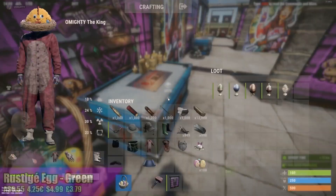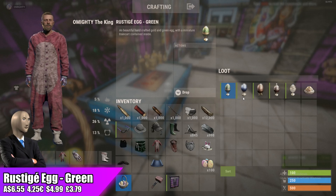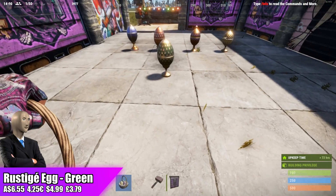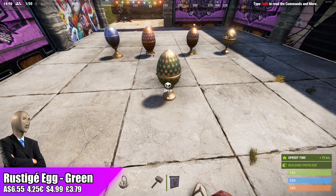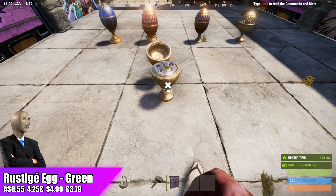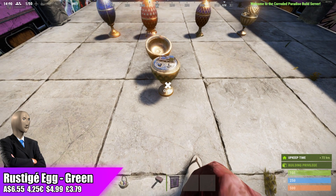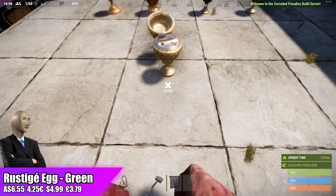Moving over to the Rustigé Egg Green, going for $6.55 — I'm not sure if this is the cheapest Rustigé Egg we've had before. It is currently the top seller on the Rust Adam store and somehow the nest hat is second, then Carrot Knife is third and the bunny hat is fourth. I don't know how the bunny hat is not somewhere towards the top, at least in the top two or three. That's why I'm not 100% sure if it's going to have projectile stats or not, but I'm going to check that out in a sec for you guys.